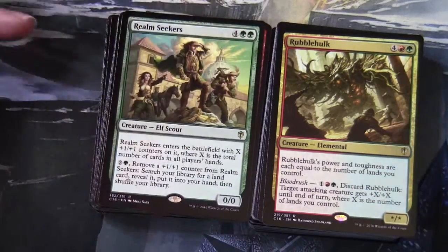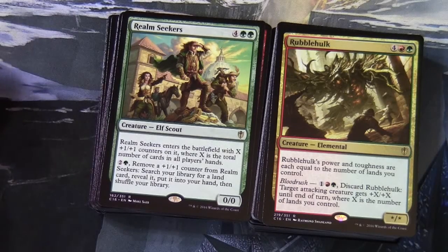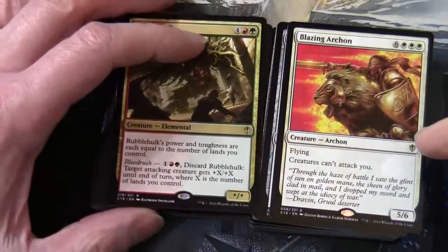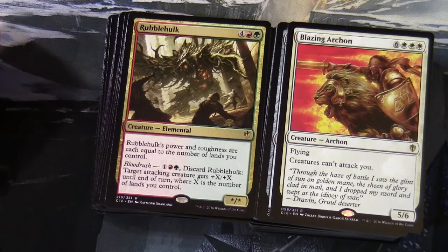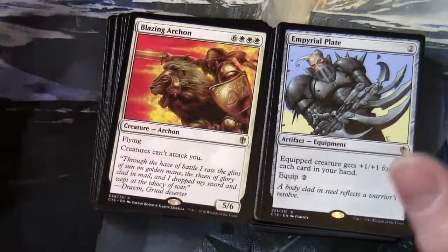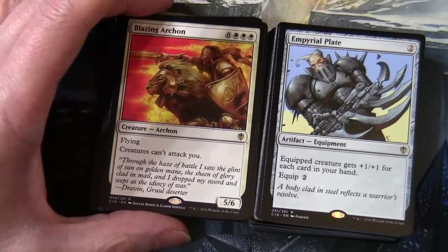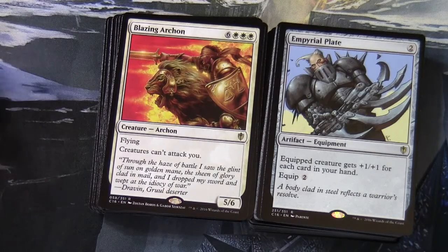Rubble Hulk — 4 red-green, */∗ elemental: power and toughness each equal to the number of lands you control; bloodrush — 1 red-green, discard Rubble Hulk: target attacking creature gets +X/+X until end of turn where X is lands you control. Blazing Archon — 6 and 3 white, 5/6 archon with flying: creatures can't attack you. There's also a prison theme in this deck — you saw Ghostly Prison, and there are several cards here that prevent things from happening to you.